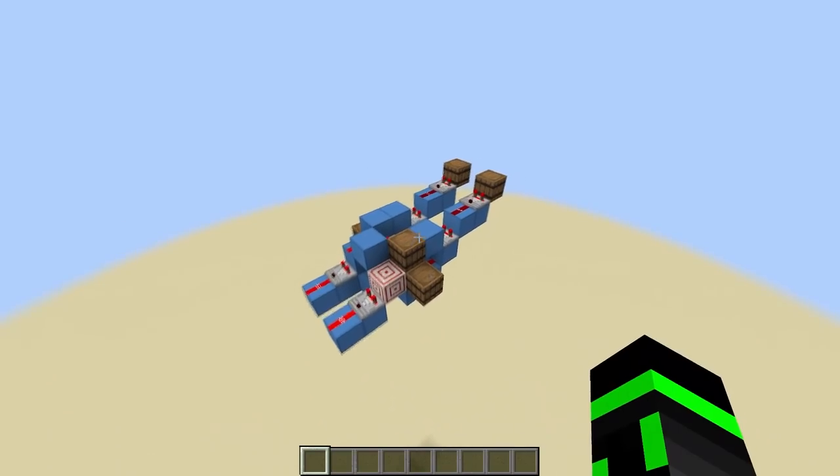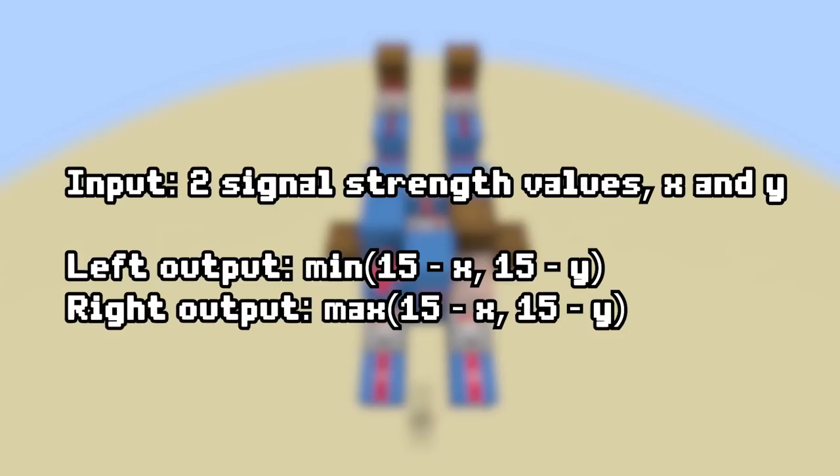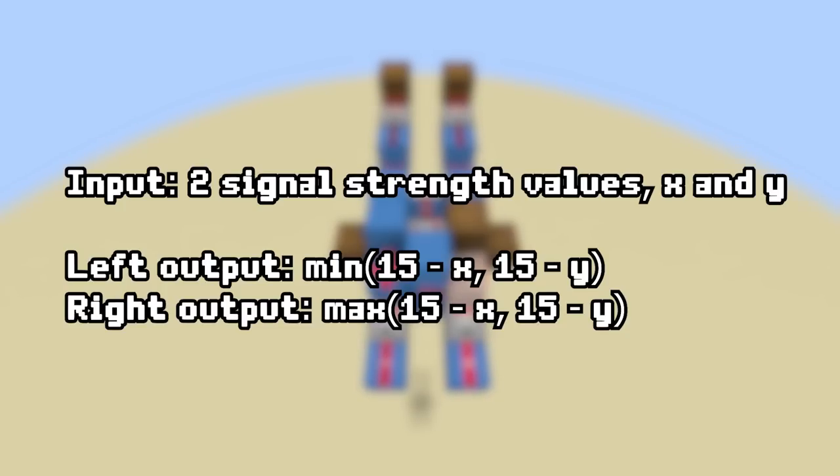The way it works is with this magic circuit right here. This circuit inverts both the signal strengths, which means it takes 15 minus what they used to be. And then it puts the lower value on the left and the higher value on the right, all in just 2 ticks.